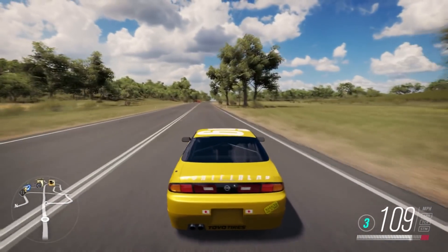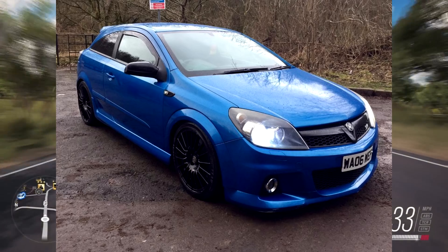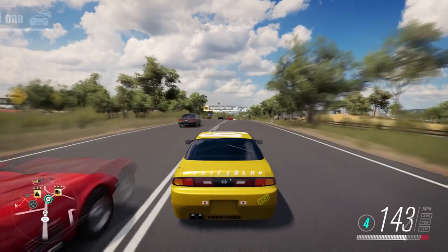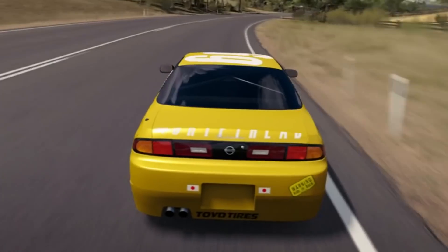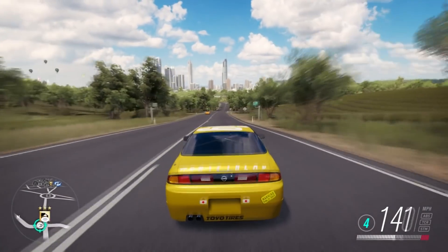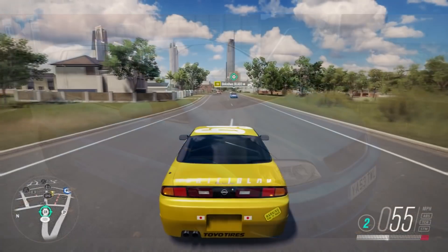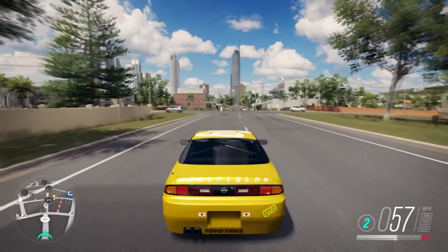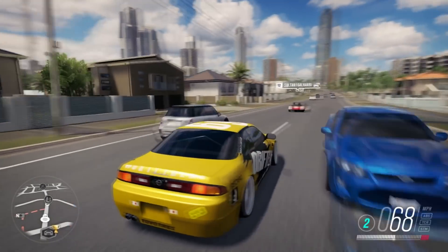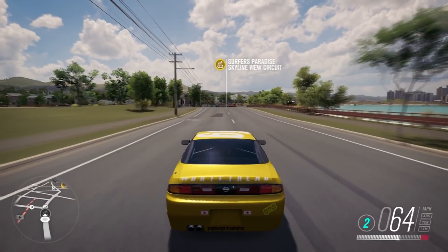The Vauxhall Astra VXR from 2006 — I believe it was in Forza Motorsport 7 and I made a build video on it that's got a few thousand views now. If it was in Forza Motorsport 7, I hope it's in Horizon 4. It kind of makes sense given the game is set in the UK — there are many Astras around. Imagine if they added the Zafira VXR too. When you see one in real life, you think they've got a family but they still want that VXR version — it's got a turbo in it as well.